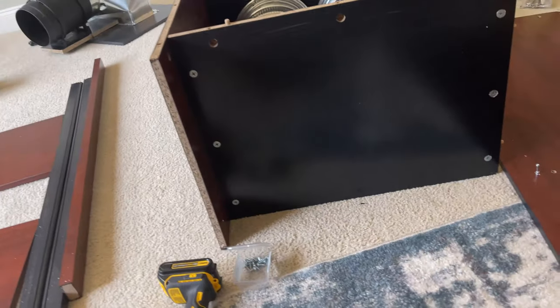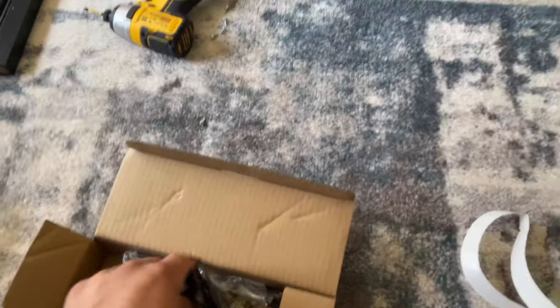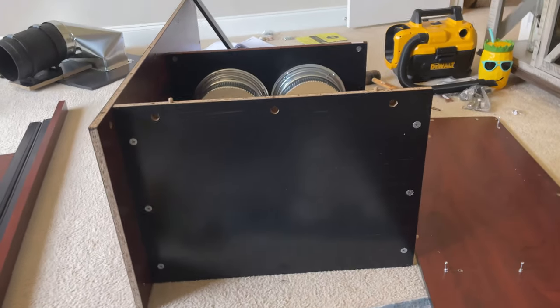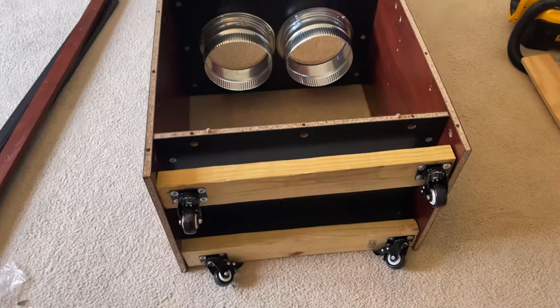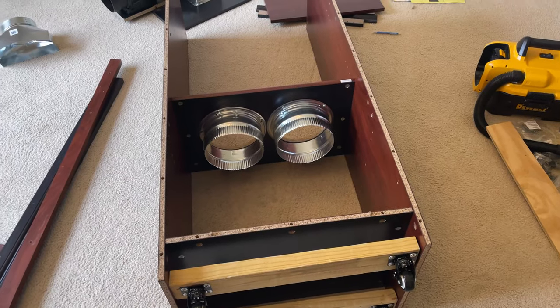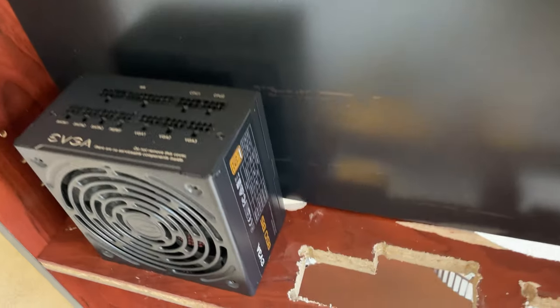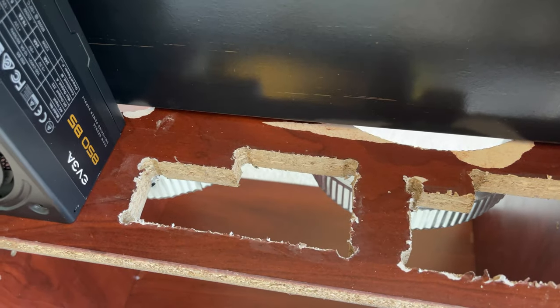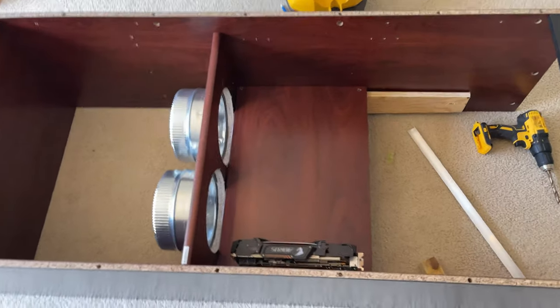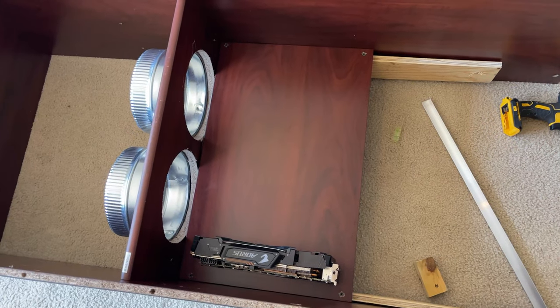The next part is attaching wheels to the bottom of the tower so I can move it around with ease. I installed the bottom wheels, stood the tower up, and continued assembling. I just installed the power supply and cut out the hole for it so I can pass the cables through and have some ventilation going through them.